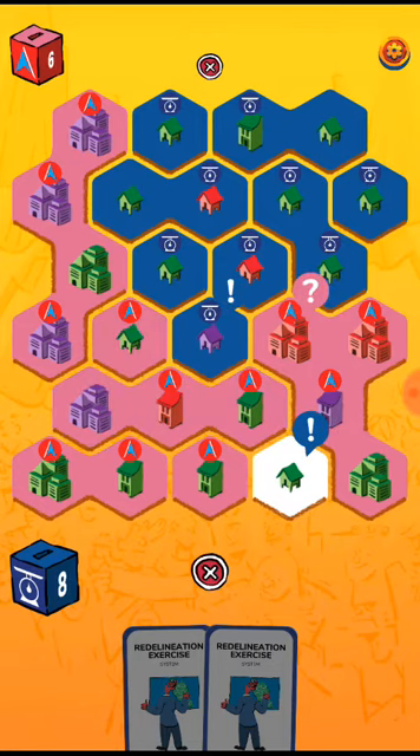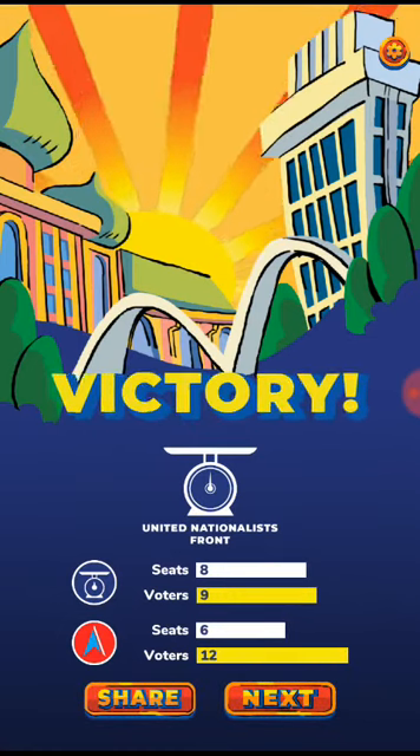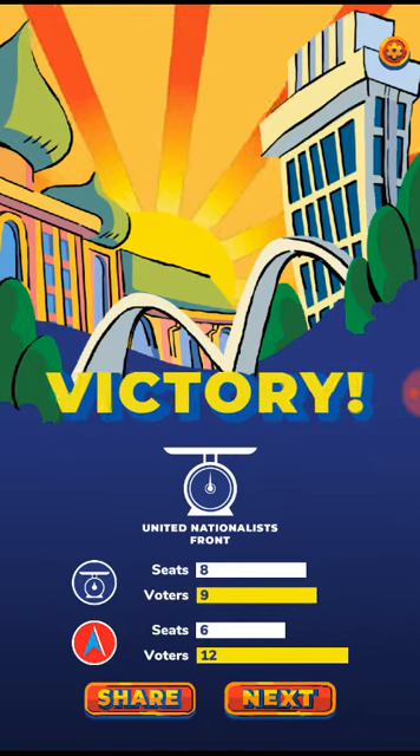The ex-prime minister card is actually the strongest one because they can just go through all the Malay rural areas. So finally, last victory — eight seats, nine voters — while the coalition have only six seats and twelve voters. So you actually see that gerrymandering does affect the election result.